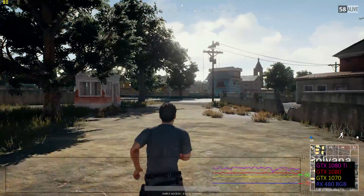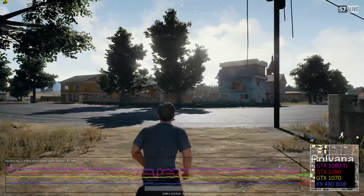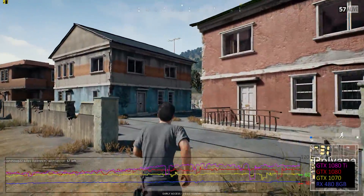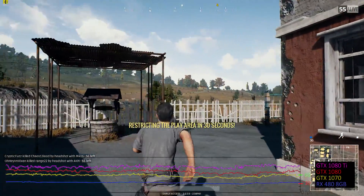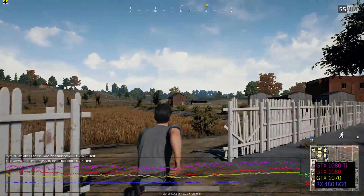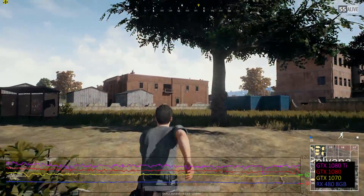As you might expect given what we've seen so far, 1440p Ultra is basically the domain of high-end 10-series Nvidia cards. Only the 1080 and 1080 Ti can break 60 frames per second, and this time the 1080 Ti takes its rightful place at the top of the charts. AMD's RX Vega should be out within the month, and hopefully with drivers that tune Battlegrounds' performance a bit, as the Fury X is clearly not living up to its potential.